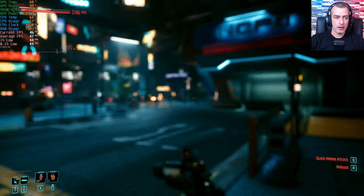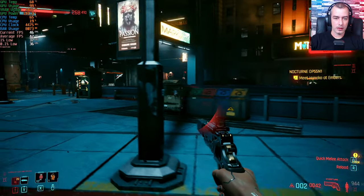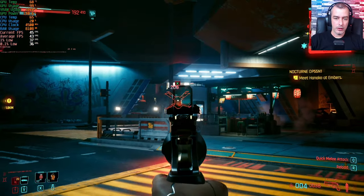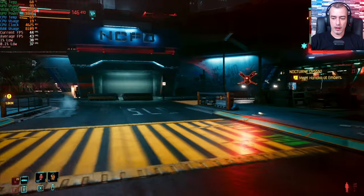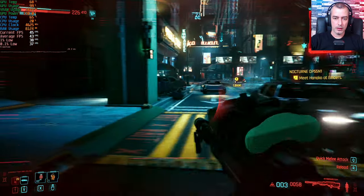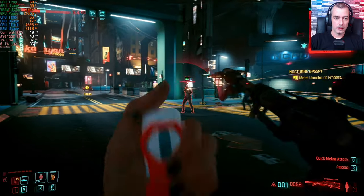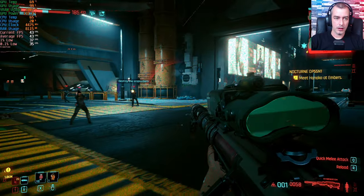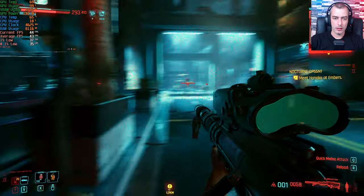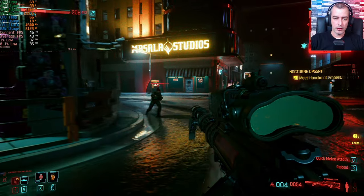We're running around, causing some havoc and getting into gunfights to see how the card performs. We are just above 40 frames per second. Motion blur is on by default with the High preset — I'd personally prefer it off, but we're testing presets to keep things uniform. Even during intensive gunfights, the FPS doesn't drop below 40 that often, and we have decent 1% and 0.1% lows. Overall, this is better than expected with very little input lag.